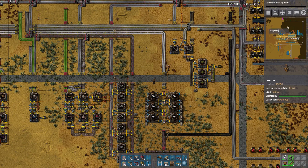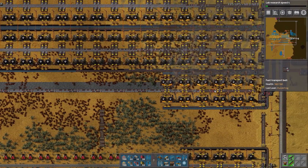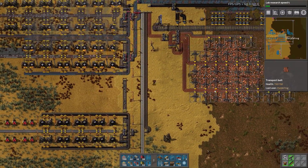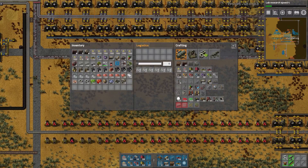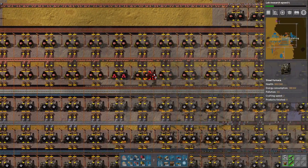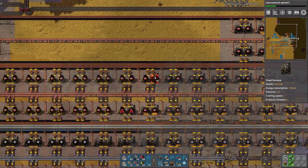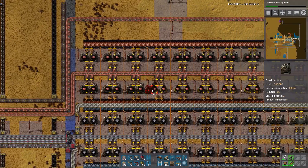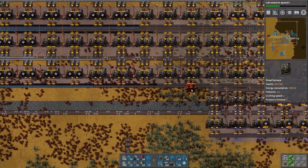Lab research speed — we can do lab research speed 4, so we're going to. The faster we get to research, the better. I have all these iron furnaces. Is there other iron that we need? All of copper could be iron. I did trim all those furnaces off too — those should probably be replaced at some point. It's better efficiency, if nothing else.